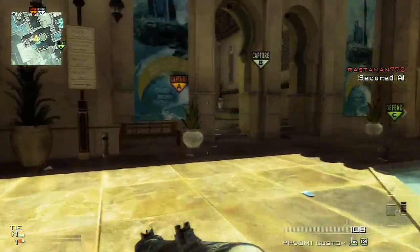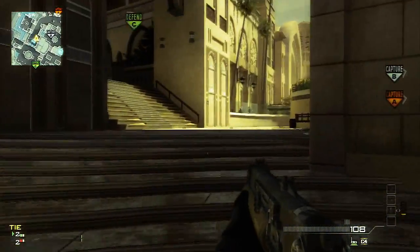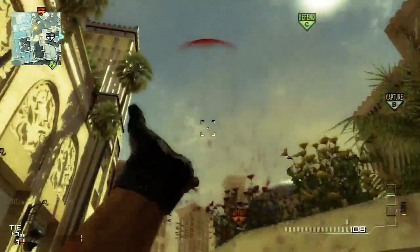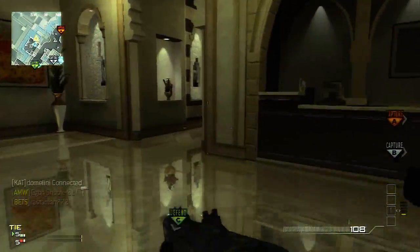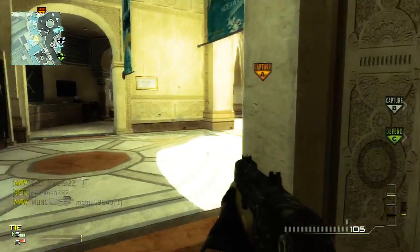The map packs have been released on Xbox first because they've got a contract signing with Activision, so they get the map packs early before all other platforms, as many of you may be aware. The map I'm playing on today is called Oasis.